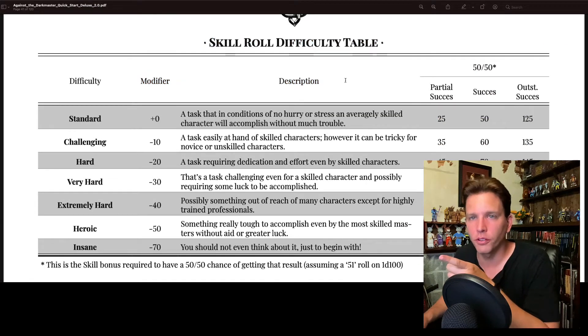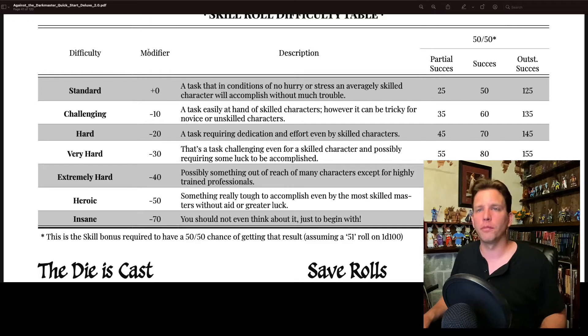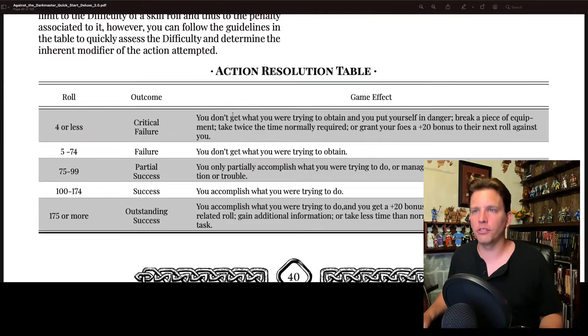This is the skill roll difficulty table. We've got Standard, Challenging, Hard, Very Hard, Extremely Hard, Heroic, or Insane. These are the modifiers associated with each level, along with some type of description. Then you apply your roll to the action resolution table.